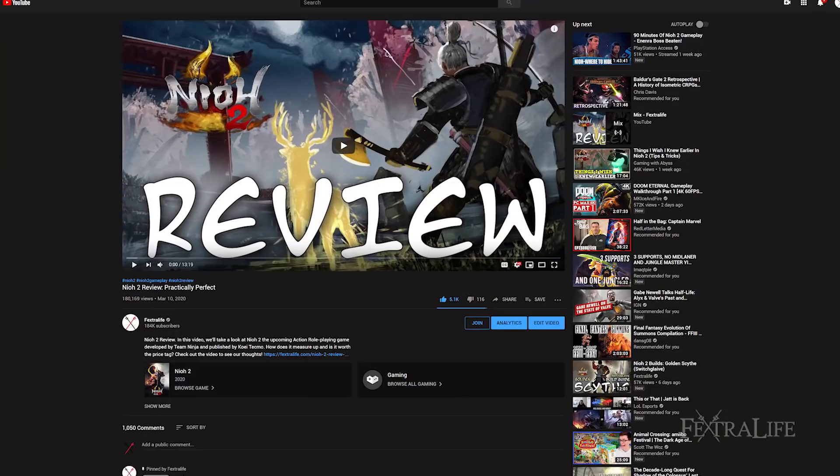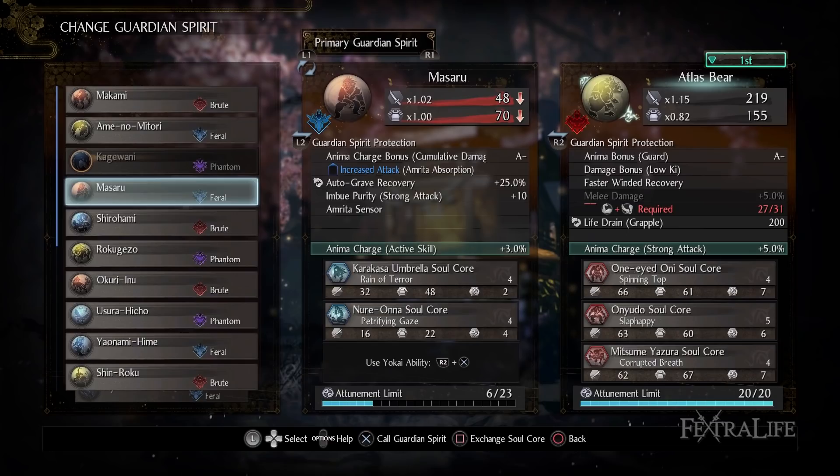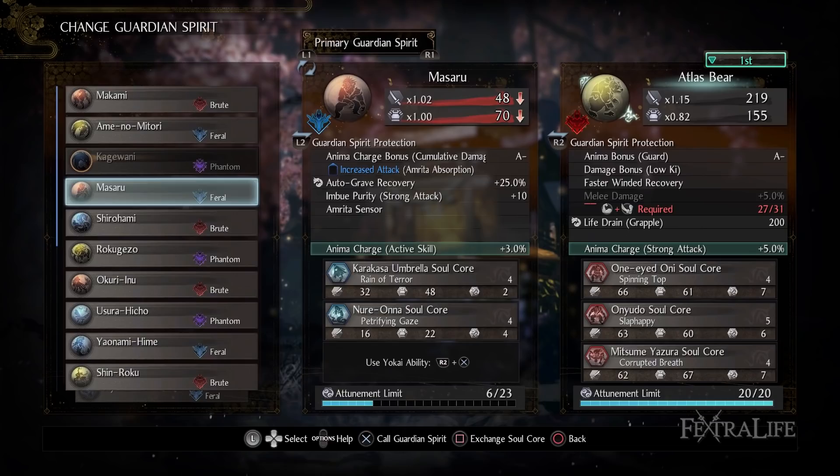Stay tuned for more Nioh 2 guides, including builds and weapon guides, and check out our review for our thoughts on the game. We'll probably be doing another guide on Soul Cores and Guardian Spirits later on, maybe showcasing them all and what builds to use them in. That's going to be a more advanced guide — I didn't want to do it now since I don't have all the Guardian Spirits and Soul Cores yet.